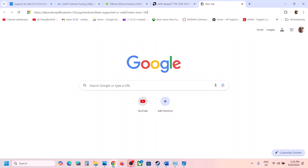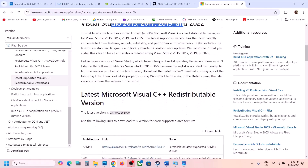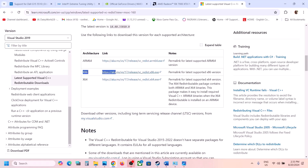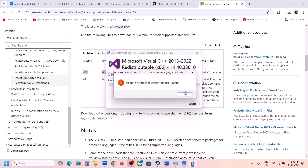Open the link in a browser — it will take you to the Microsoft website. You will see Visual Studio 2015, 2017, 2019, and 2022 redistributables. Download the x86 file and run the exe.